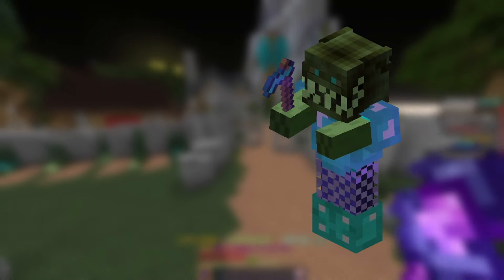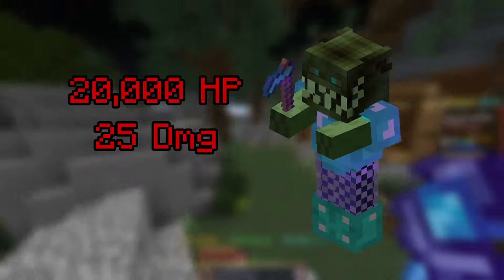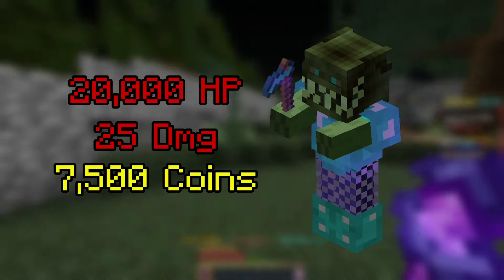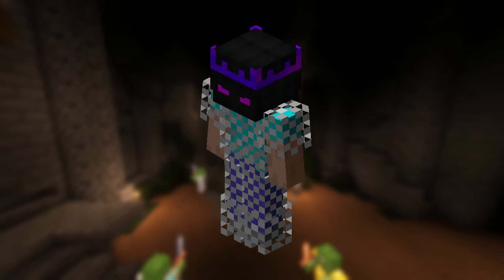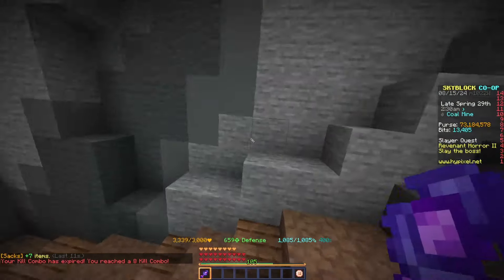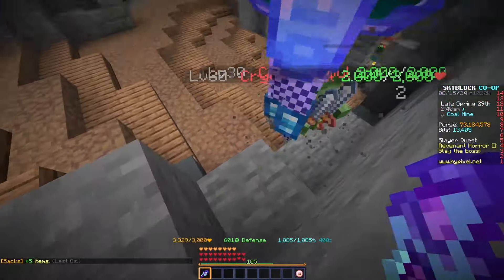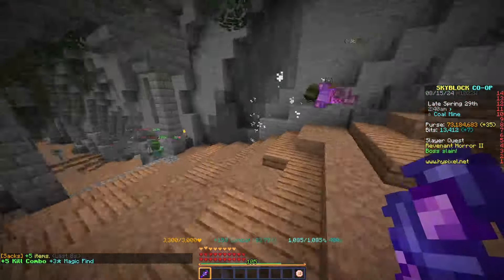Tier 2 has significantly more health than Tier 1 at 20,000 health. It deals 25 damage per second and costs 7,500 coins to spawn. For gear, you'll want to upgrade to Ender Armor or maybe Strong or Unstable Dragon Armor. For your weapon, you can keep the Undead Sword, though it may take a while, so you can upgrade to a Raider's Axe or Void Sword. Once it spawns, try to back yourself into a wall because it deals quite a bit of knockback, then just hit it until it dies.